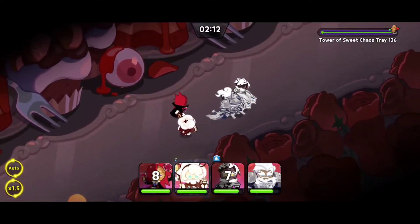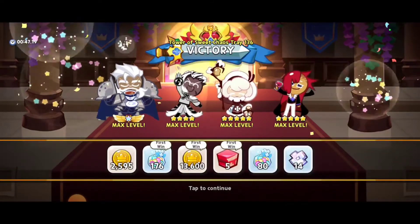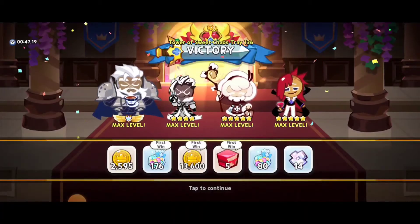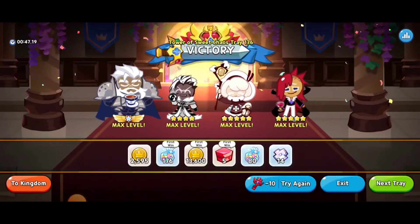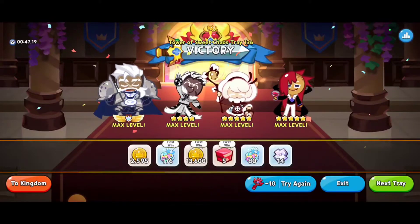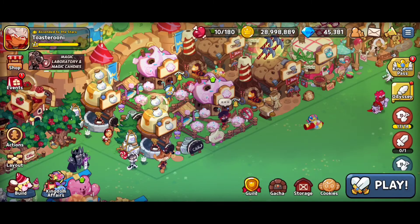Awesome, looking good — that is what I'm talking about. We just got the victory for trade 136. Crushed it! Getting a ton of items there, looking absolutely fantastic. I tried it with only one charge cookie and it wasn't enough. Having both Tea Knight Cookie and Crunchy Chip Cookie was the magic solution for me there.